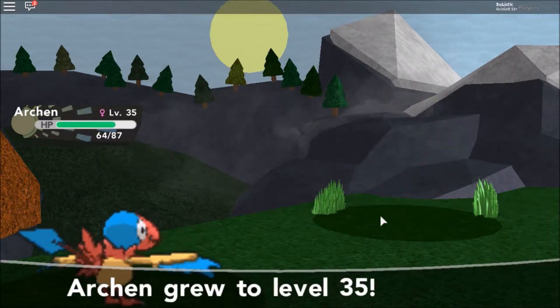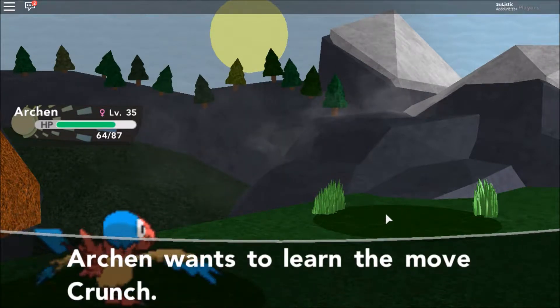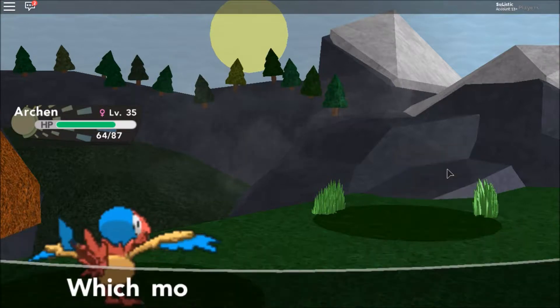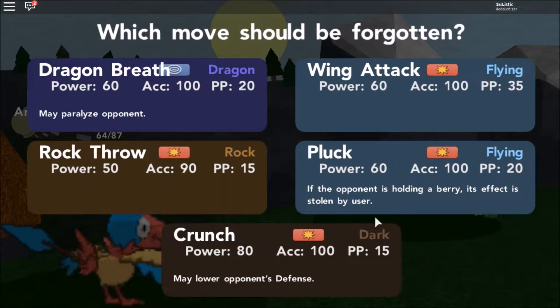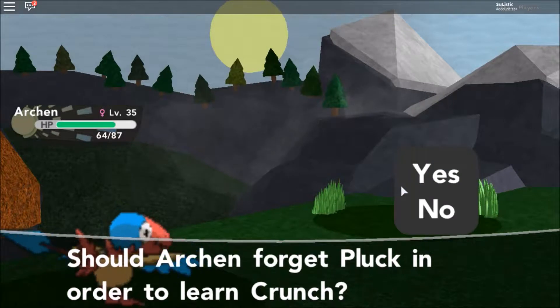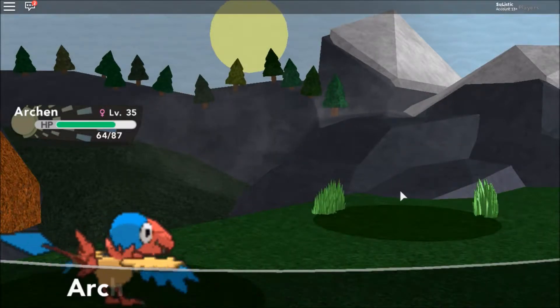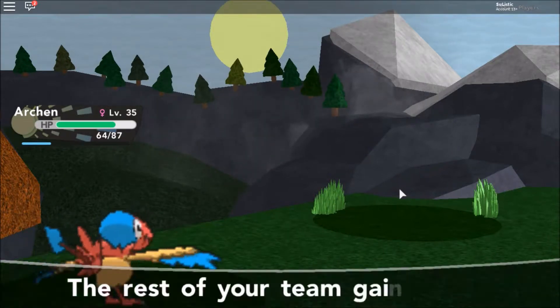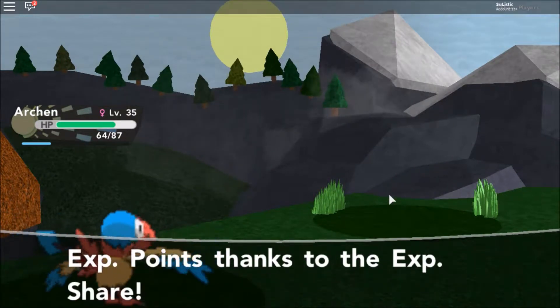1,000 EXP, that's what we're talking about. Crunch — okay, why not. We don't have a dark type Pokémon but a dark type move may come in handy. Let's see — yeah, Wing Attack and Pluck are the same. Dragon Breath does 60 — oh, I think it's Dragon Rage that does exactly 40 damage. There we go, we got Crunch. It's crunch time!